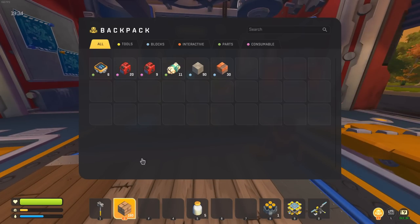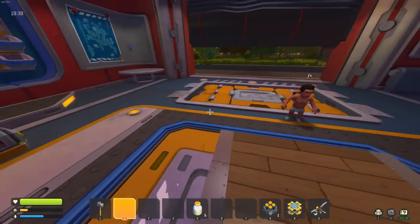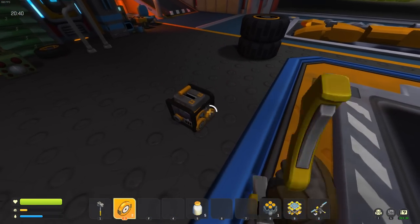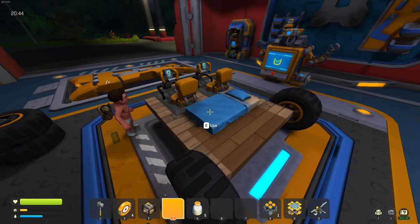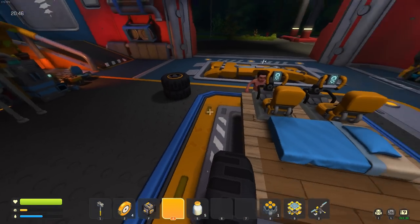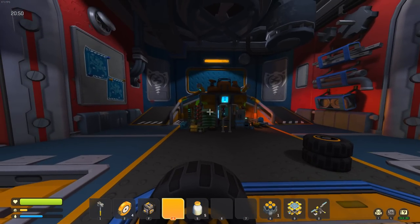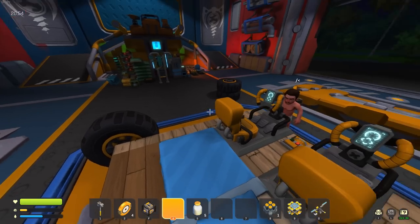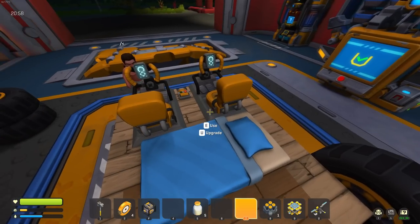We have 160 scrap wood - I'm going to convert it. We grab some gas. The vehicle looks a little small - do we need to put the craft bot on the back? Actually no - when we move we'll need all this stuff on it, but for now we're just exploring so we don't need to craft anything.